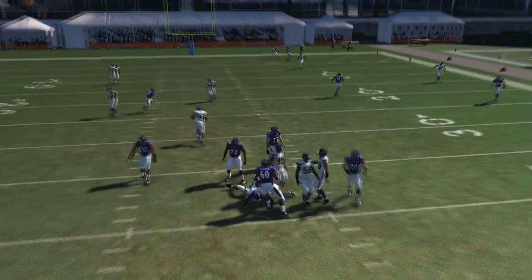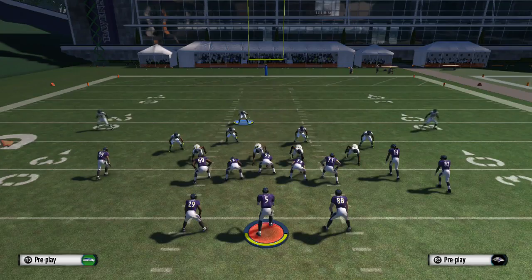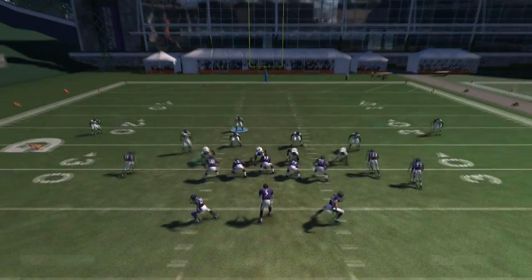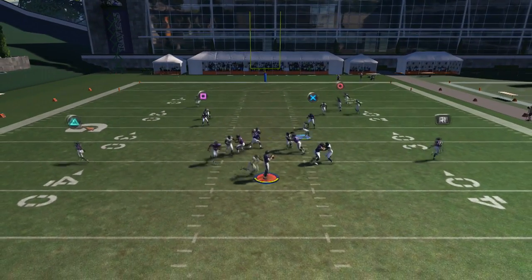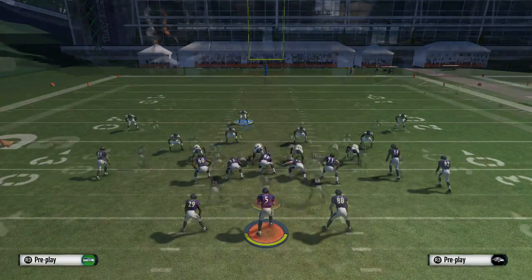You got a better way? Share it with everybody else in the comment section. Real easy — all you have to do is base align and global blitz the left outside linebacker. That's it. And as you guys can see here, you're gonna get a nice left edge blitz, and you can put everybody else in any coverage you want.